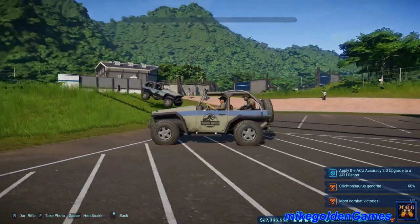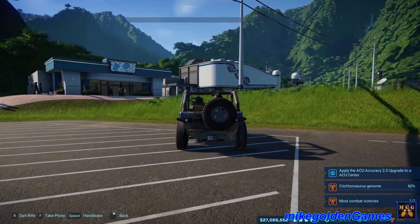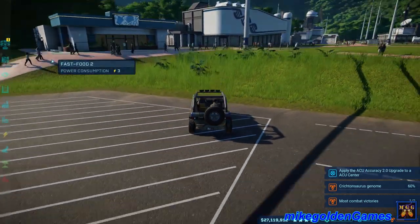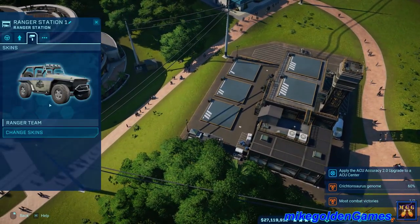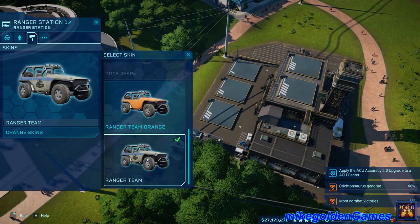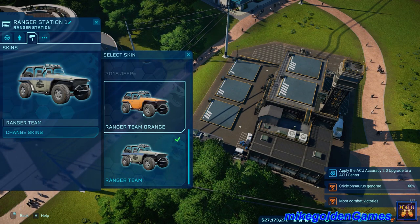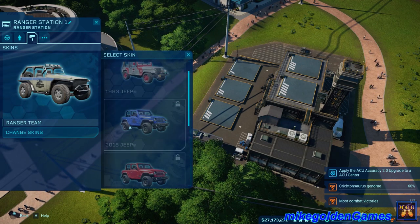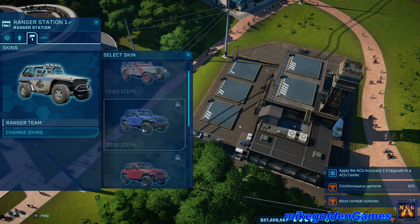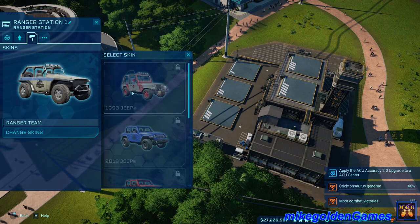Welcome to Mike Golden Games and welcome back to Jurassic World Evolution. In this episode we're going to be checking out how to unlock all the different Jeeps for the game. We got the Ranger skin which is what you start off with, the Ranger Team Orange for getting the pre-order collector's edition, a 2018 Jeep Wrangler in red, a 2018 Jeep Wrangler in blue, and the classic 1993 Jeep Wrangler YJ.